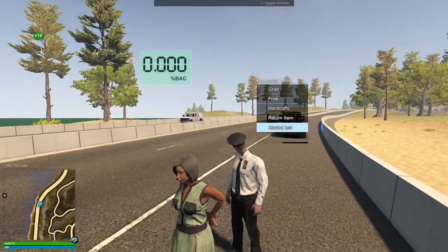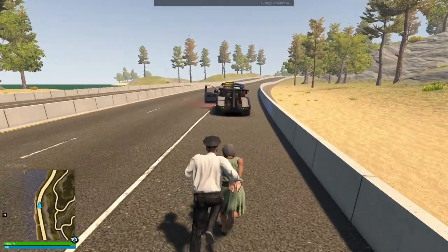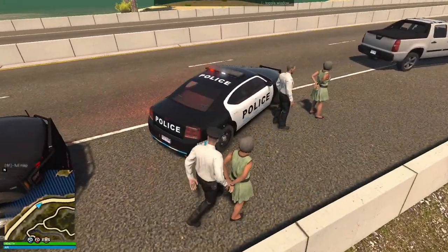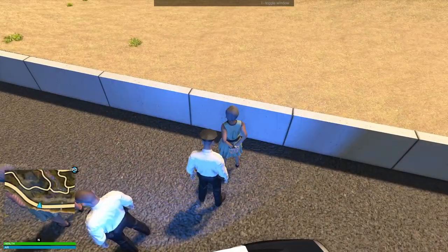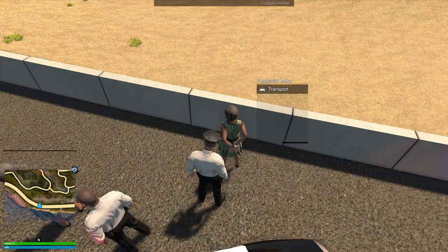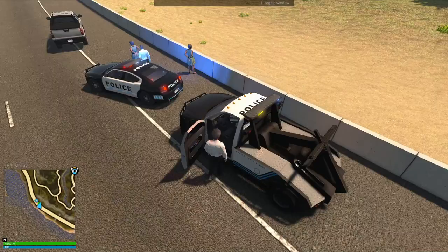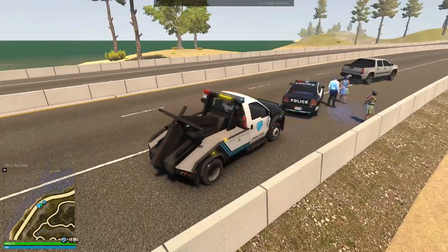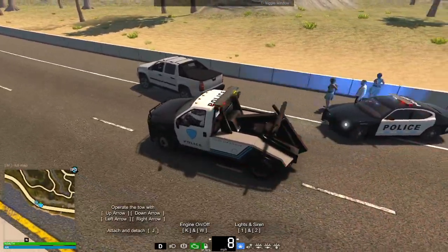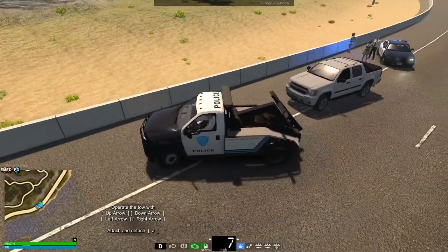We actually can't really do anything - can we put you in? No. They should make it so we can put them in other people's cruisers, but I'll go ahead and request transport. We do have a vehicle here that needs to be towed, so let's see if we're able to do that. That officer looks to be all good - they just had one person running and the other they were still trying to arrest, so that's why we were called.